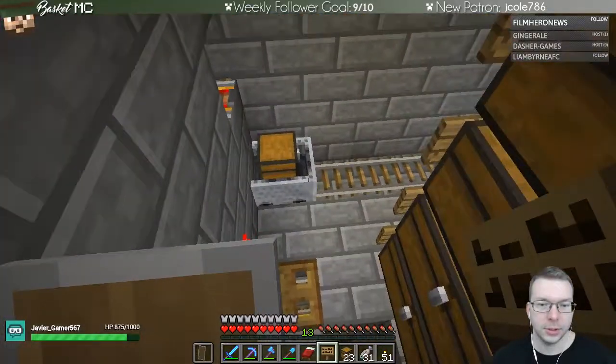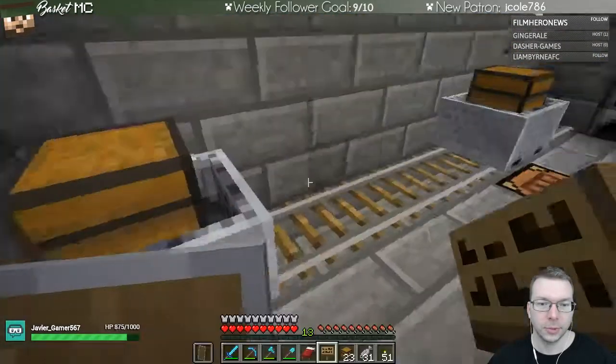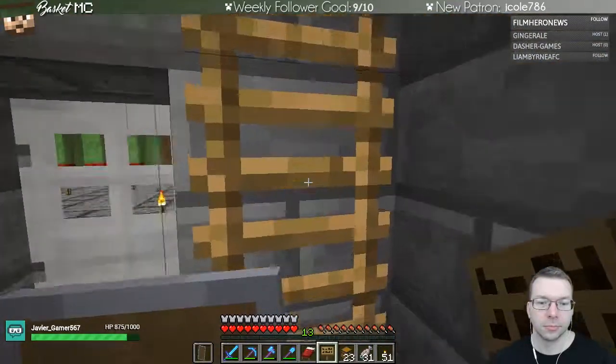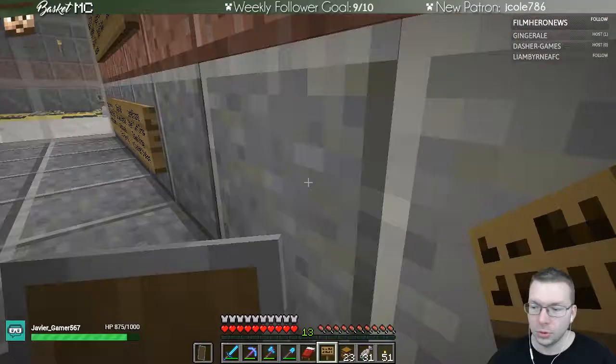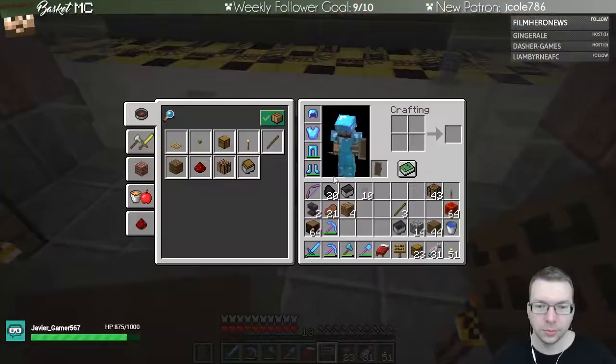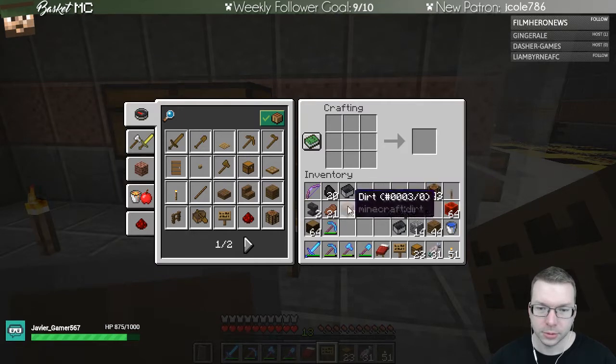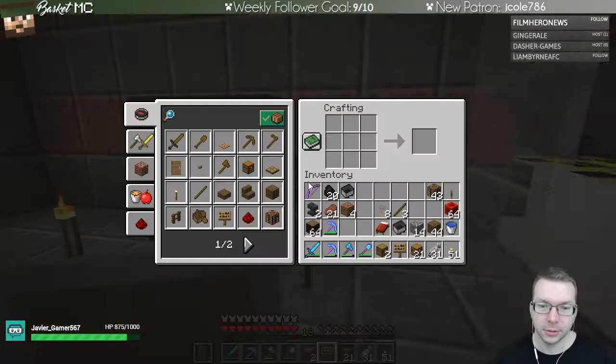What's in these chests? A bunch of random stuff. Let's make our double chests - we already have double chests. Let's make two of those be trap chests. We can put them over there and we're going to need signs to label them.